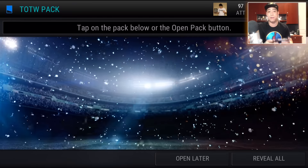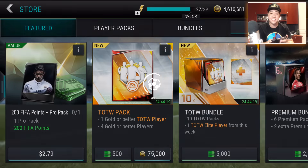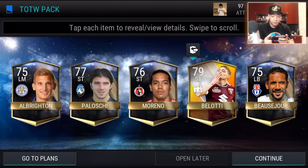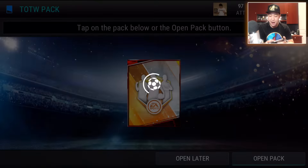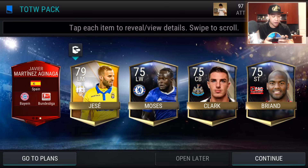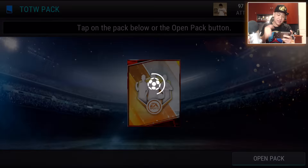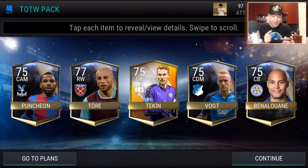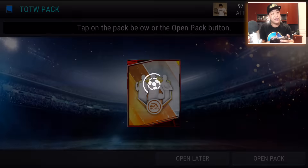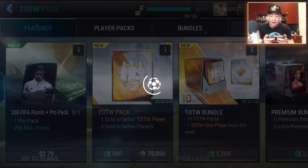These are almost 100k per pack. I want to get that Messi though. I don't think Messi is auctionable, so I think you can buy or sell him if you finish his set. I wonder, can you pull Messi? We get another elite from the Bundesliga. All the Team of the Week players are auctionable, so if you pull one and don't think you can finish the set, you can go ahead and sell them. Let's keep on rolling, down to 4 million coins.